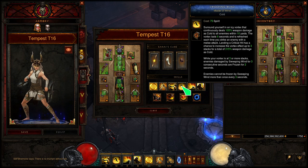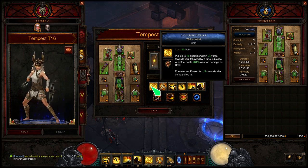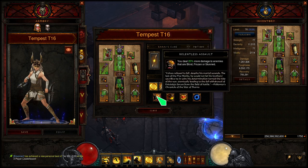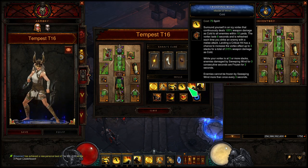Sweeping Wind with the Master of Wind rune — this is going to help with freezing enemies for two seconds. It helps out with Cyclone Strike; we can freeze even more, which means more uptime on Caesar's Memento and Relentless Assault. Just great synergy.